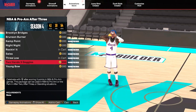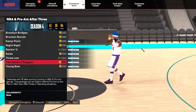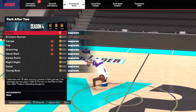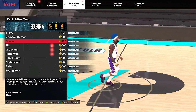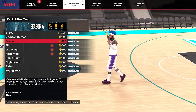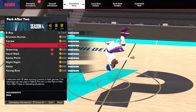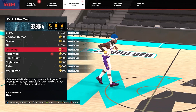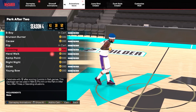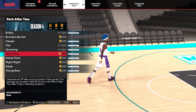For the NBA and Pro M after-three, along with what you get for after-two, you get three extra celebrations: rocking it (that's going in the court instantly), three low, and two hands three goggles — those are pretty nice. Now there are some real badass park after-two and three animations: the b-boy, that's always gonna look epic. The kaka — spread your wings animation, I don't know if I'll use that. The flip — we doing genesis all over the park. And the grooving dance — wait, is that Tyrone from Martin? Y'all let me know where that dance is from.